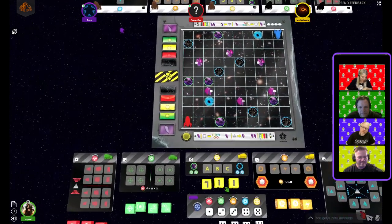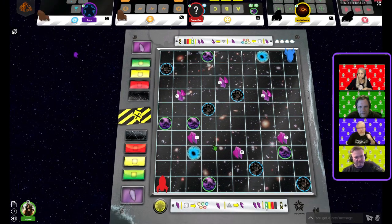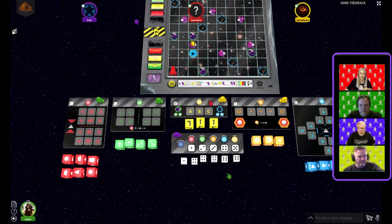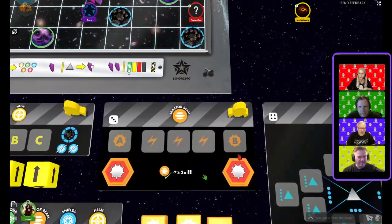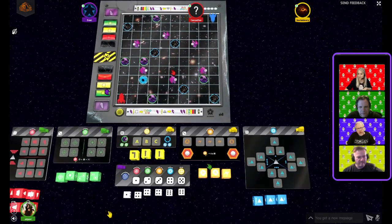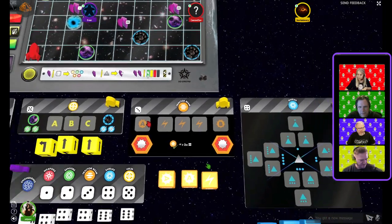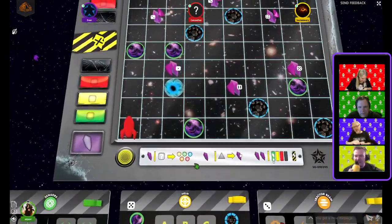Let me quickly go over crystal collection. You can collect crystals with a tractor beam by being orthogonally close enough based on how many tractor beam pulses you have. There are lightning bolts on the tractor beam setup — if you have enough, you can collect a nearby crystal.